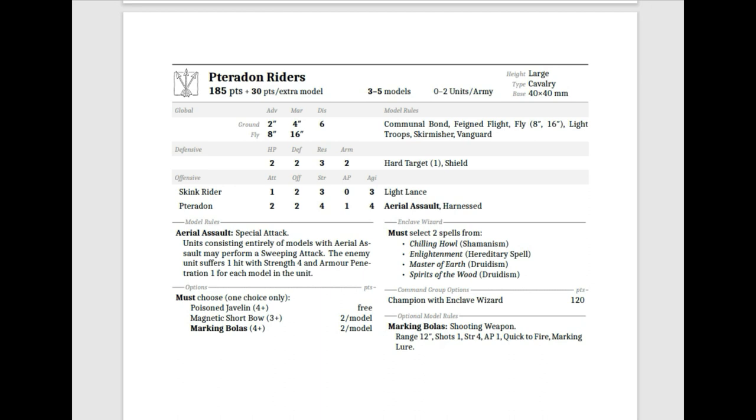The crazy thing is you can take a Champion who is a Wizard Enclave. The Champion Wizard Enclave has two spells against Leprom: Chilling Howl, Enlightenment, Master of Earth, and Spirit of the Woods — pretty good spells all around.